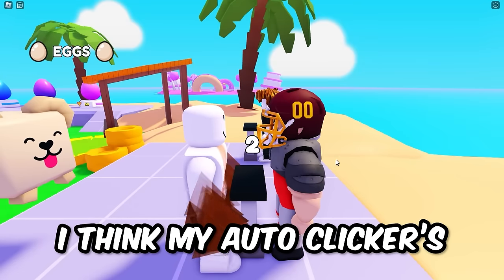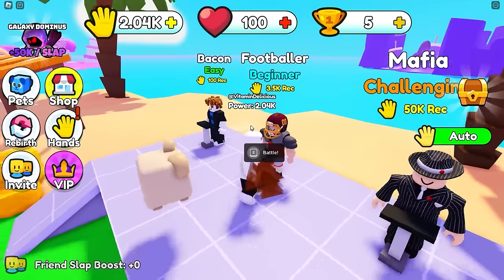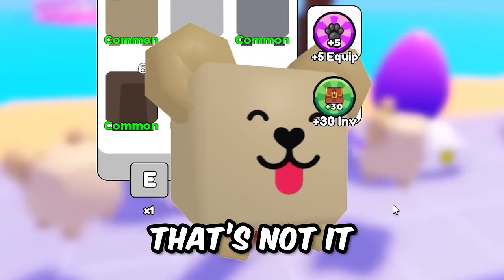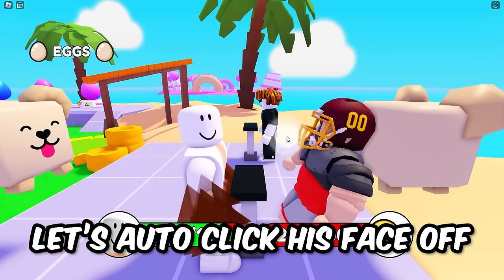He hits me for 10 - yeah, auto clicker is dominant! I got five wins for slapping him. Let's open another egg - give me something good like a mythical. That's not it. Let's fight this guy until I get 25 wins - that's how much I need for the water hand. Auto click his face off - good! 25 wins - I need to click the slapper to equip the new hand.